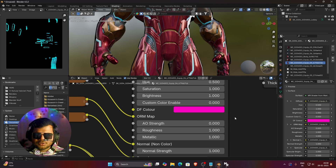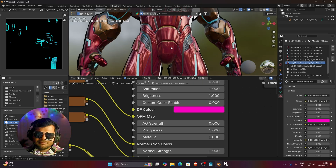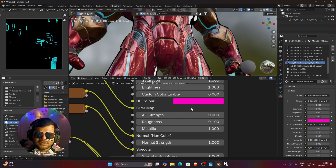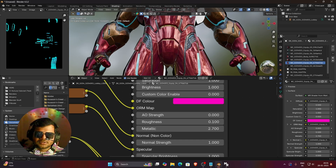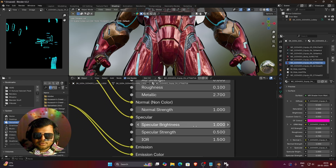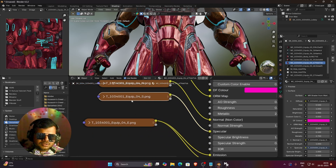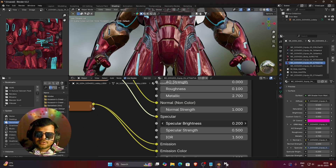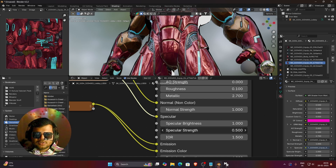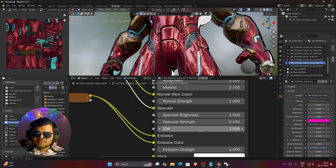If you decrease the roughness, you can see how shiny the model becomes. If you increase the metallic, you can see how metallic the model looks. You can also increase the normal strength to get more detail. You can decrease the specular brightness to get something closer to the darker look from the original Marvel Rivals shader. You can also control the specular strength, which controls the white shininess that metal produces when it reflects light. You can also change the index of refraction of the 3D model from the shader. So that is how you use my shader.